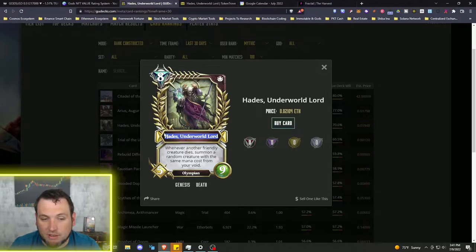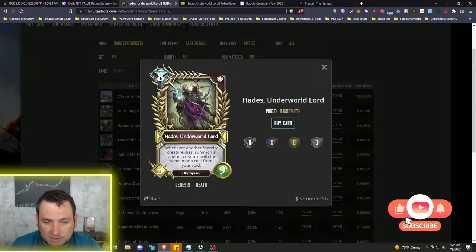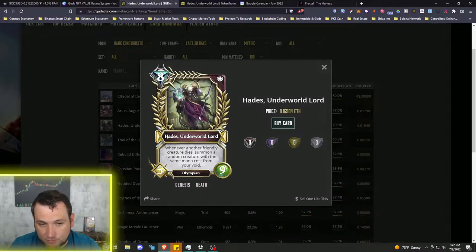Looking at the Hades card like you've never seen it before, you notice a big nine and a big five. There's a lot of text and colored diamonds with golden leaf elements surrounding Hades. Just from common sense, nine is a really high number. Comparing to another card with an eight, we can assume these stats indicate strength, even without knowing the game.